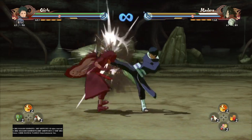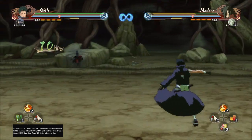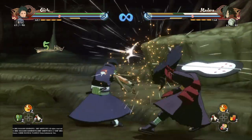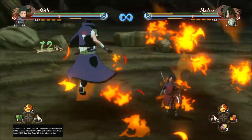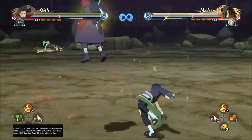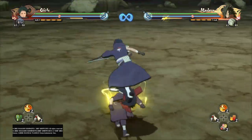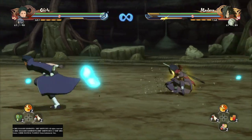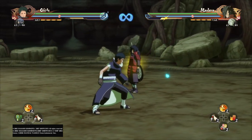Now that we went over his Jutsu, tilt, and grab, let's go over his combos — basically showing you the moveset. Neutral combo, down combo, up combo, and now for the air combo. Now that you've seen all his combos, let's discuss which one is the best one for him.